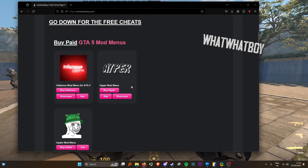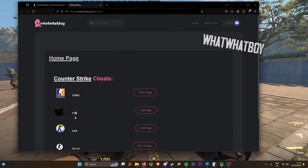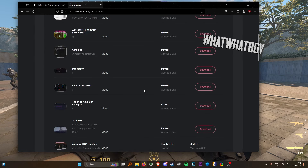You can also buy Steam accounts and paid options as well. Head over to the Counter-Strike section, press browse cheats CS2, press on this and if you head down you can download many of the cheats here.